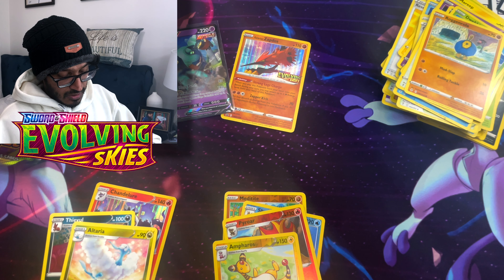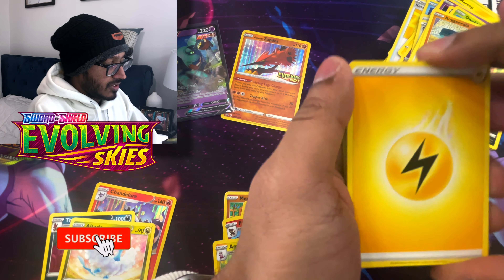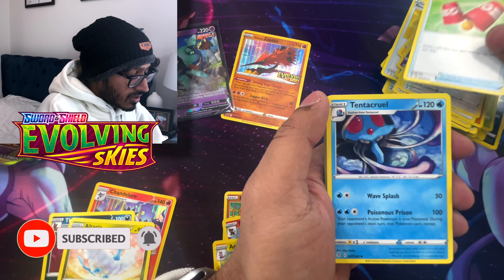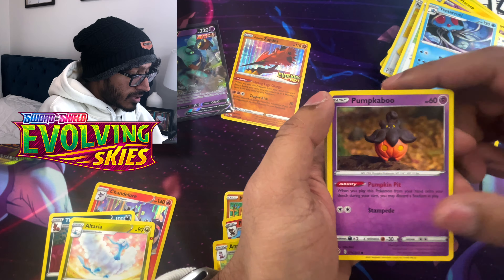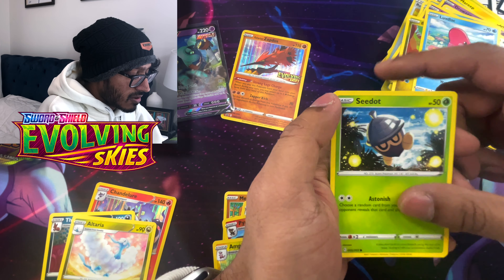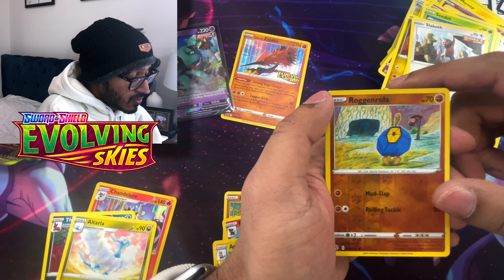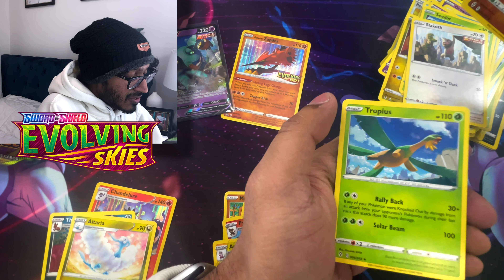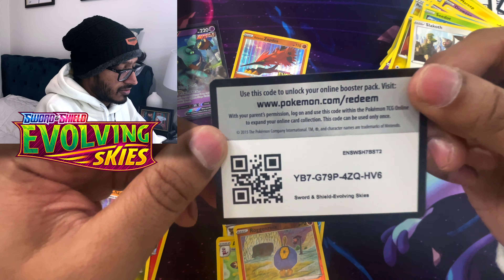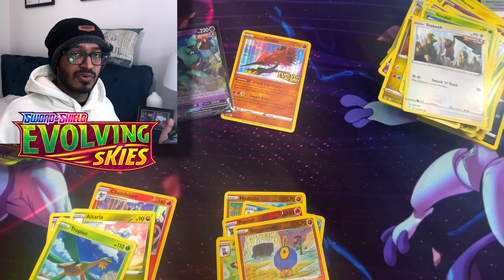Last pack for the build and battle box guys - gotta get something here. We got Lightning Energy, Bravery, Switching Cups, Tentacruel, Pumpkaboo, Bagon, Luvdisc, Seedot, Slakoth, a reverse holo Roggenrola, and a regular rare Tropius. It's all good guys, at the end of the day we have more packs in the future - just stay positive because we're always going to have more Evolving Skies.